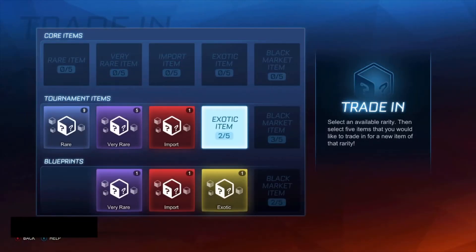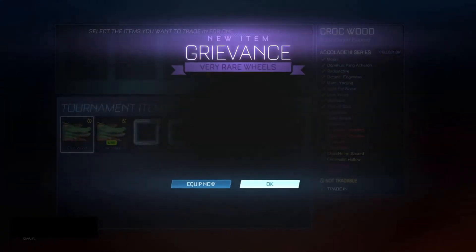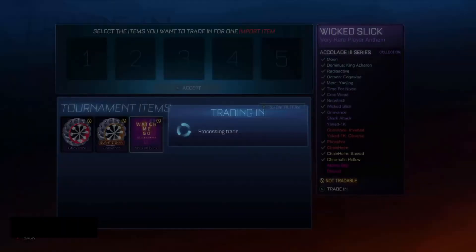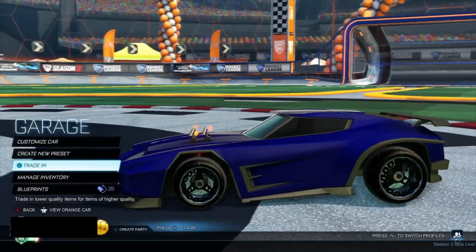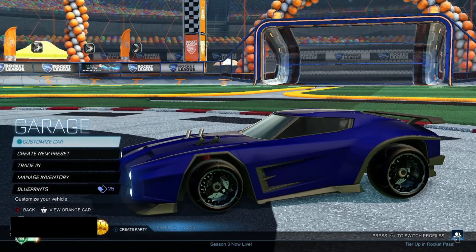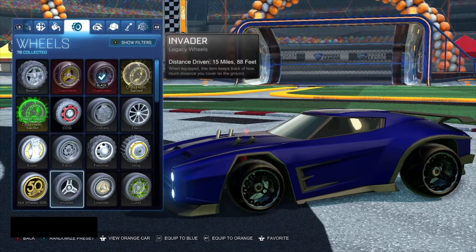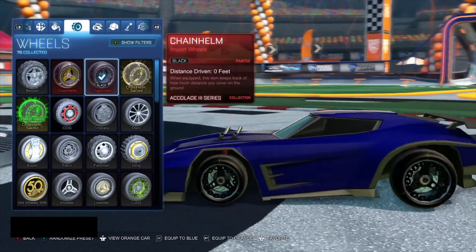Can we do a trade-in? Doesn't look like we'll be able to. Next episode if we get two exotics I can get myself a black market. Let's just do an import trade-up for the sake of it. That's burnt sienna — I'm not a massive fan of these wheels anyway. What can we really get here? The Yoke to One Caves would be pretty cool if they're all white. We're getting Chain Helms — oh my god, I'm so glad I did that! These might top the forest green — they're literally black invaders with a chain around them. They are so clean!